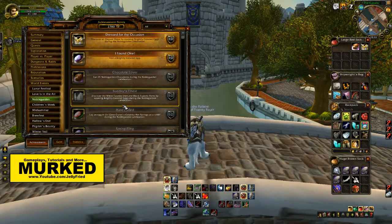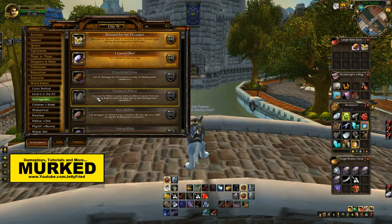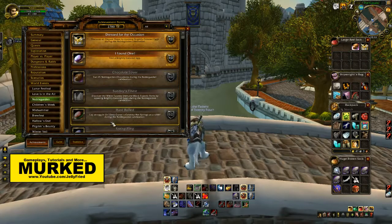We also have an achievement to discover the white tuxedo shirt and black tuxedo pants by opening brightly colored eggs during the Noble Garden celebration. Just like the dress, it's when you open the eggs — sometimes they'll drop inside and you'll be able to get them.